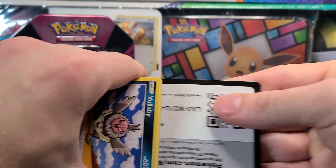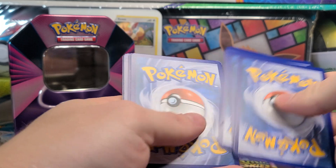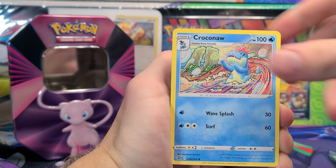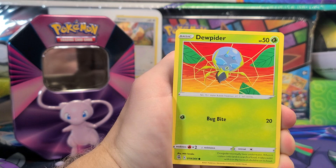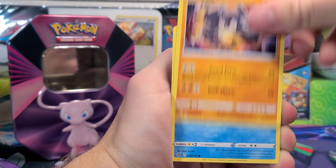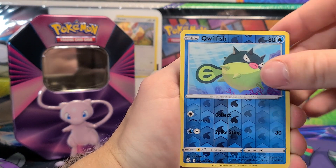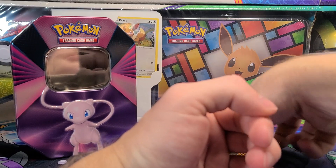Fusion Strike, like pretty much all Sword and Shield booster boxes, has been going up in value very quickly. Glad I have a handful of each set, at least the most recent sets, still in booster boxes to keep sealed. We've got an Onyx, Choodle, Qwilfish Reverse — wanted to say Overqwil there, but that's not the Hisuian one — and Absol for the Non-Holo Rare.